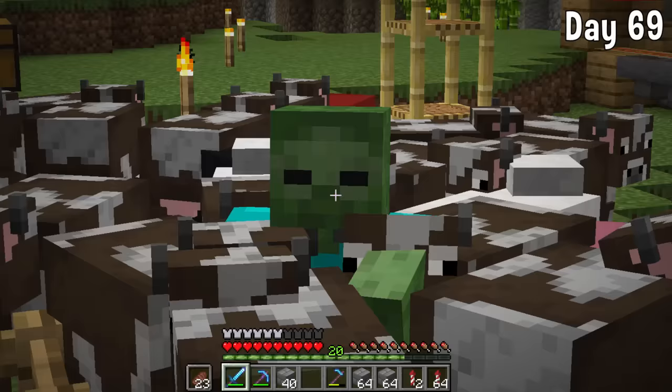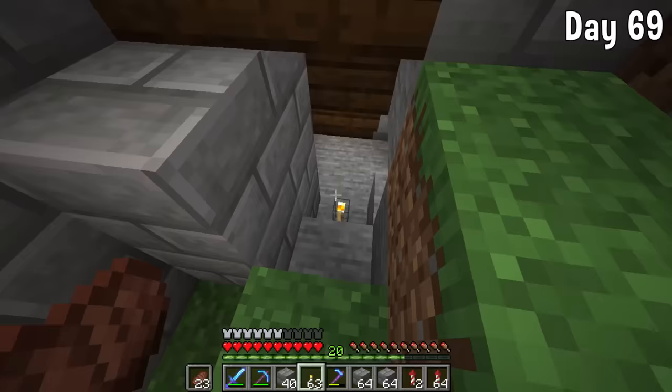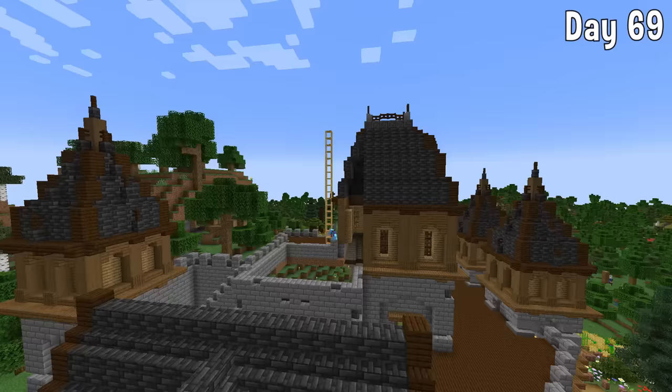On day 69 I turned around and looked at things — yeah, this is looking pretty good. I came across a zombie inside my cow farm which just made me laugh. I also lit up the inside of my base some more as things were spawning in it and it was annoying having mobs attack me occasionally.